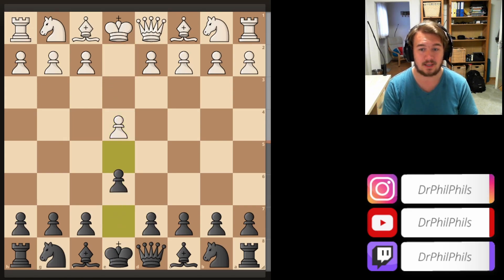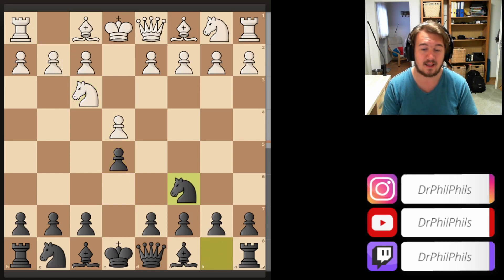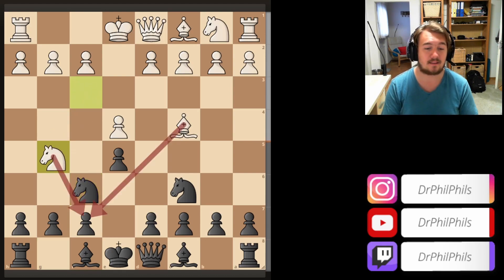Let's start with E4, E5, Nf3, Nc6. Rheinisch here with the white pieces goes into the Italian game with Bc4. With Nf6, the two knights' defense against the Italian, and Ng5, immediately going for the undefended f7 pawn.